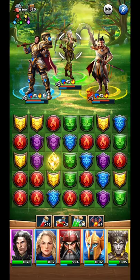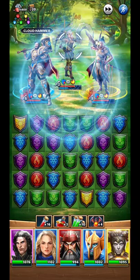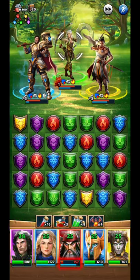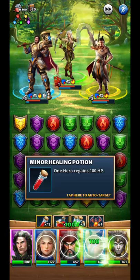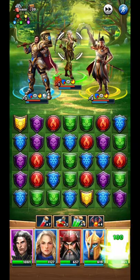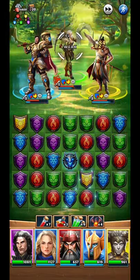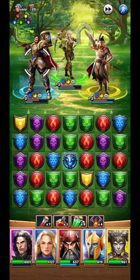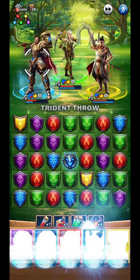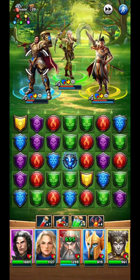The good thing about this fight is that they can't heal themselves, so every damage I do will stay. Richard is triggering himself. Let's heal my team. Healing my team, hitting them again. I'm trying to kill Richard first. Now it's a good time to use a big pot too.